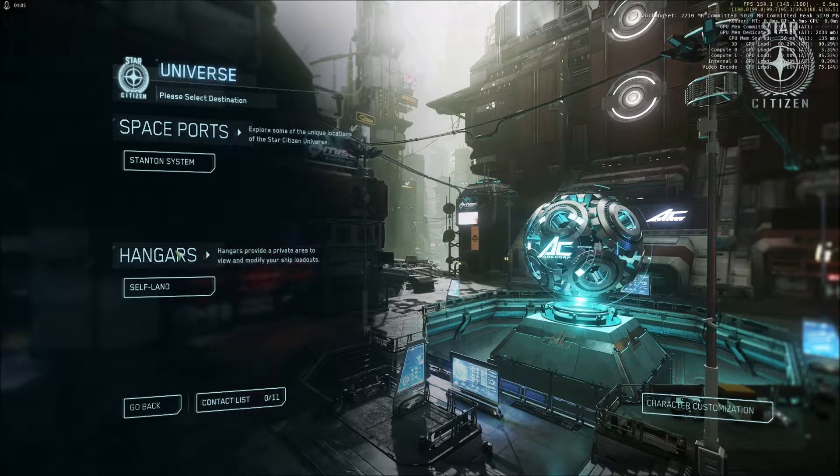You can go to your Hangar. The options you see will depend on the game package that you've purchased. In Free Fly you'll probably get a lot of options here because you'll be presented with lots of different ships to play with. The hangar is literally what it says — an empty hangar where you can walk around, try out a few things, spawn some ships, and see what they look like. But you can't actually go anywhere.